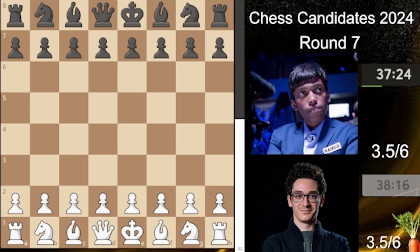Hello everyone and welcome to this new video. I am Mr. Carrot and this is the game between Fabiano Caruana and Praggnanandha in round seven. Fabiano and Praggnanandha both are at plus one with 3.5 out of six, and Fabiano starts with the white pieces, so we have e4.